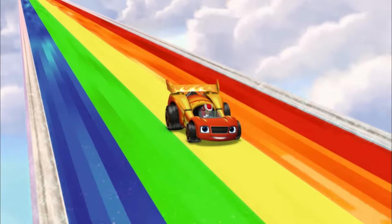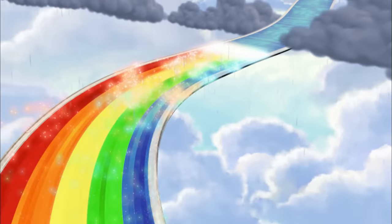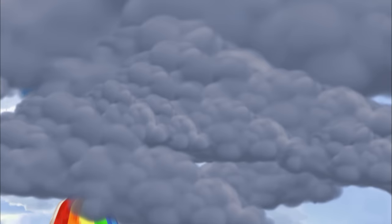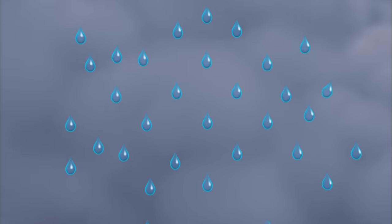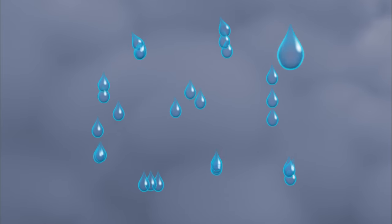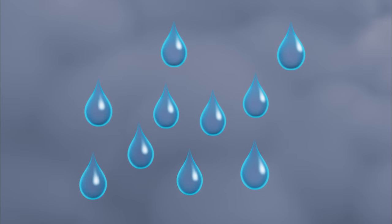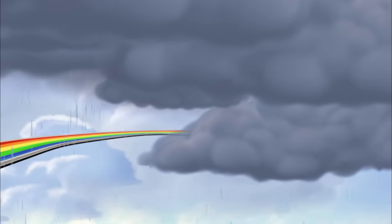Hey, check it out! The track is changing colors, like a rainbow! And look at those clouds up ahead — they're starting to rain! When the water drops in a cloud come together, they make even bigger drops. Drops that are so heavy, they fall out of the cloud as rain!